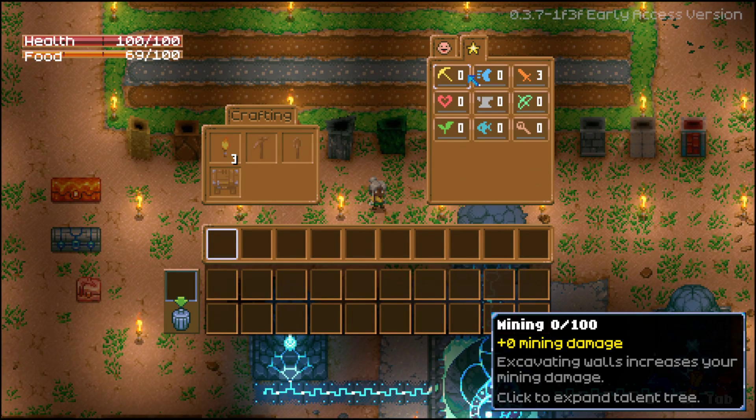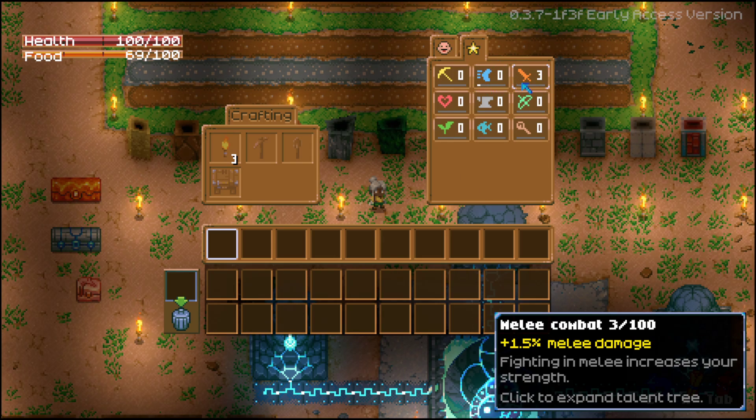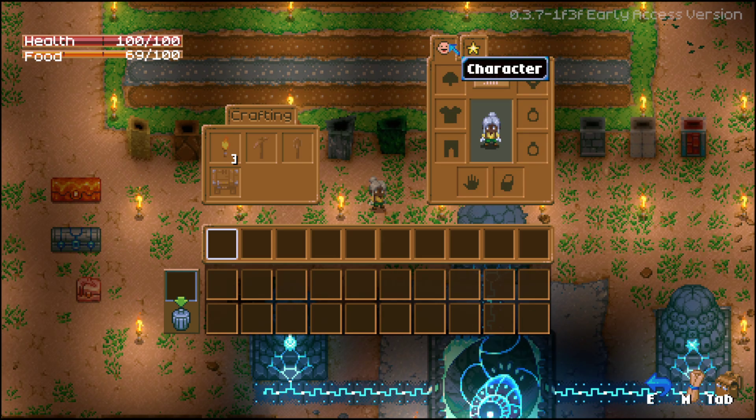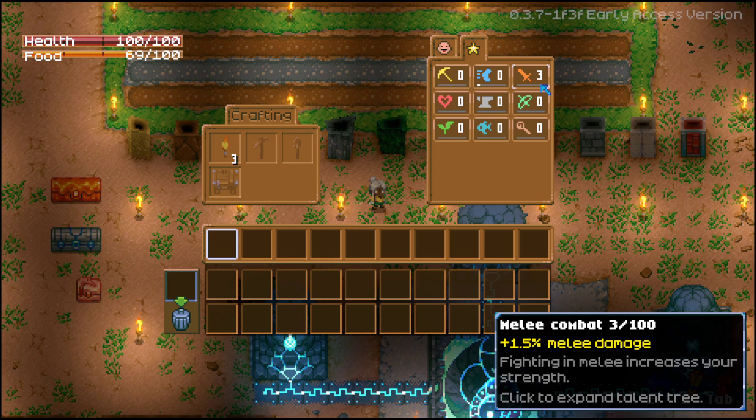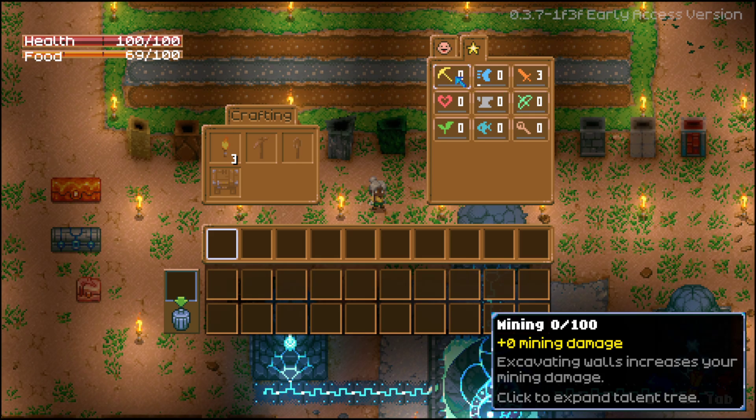Let's start with the basics so you understand how mining works. When you start with a background character that is not a miner — in this case we picked a fighter — your mining skill is at zero. The miner background starts off at level three, or three skill points, with a copper pickaxe. So if you had picked the miner, this will say three, and the mining damage will be plus three mining damage.